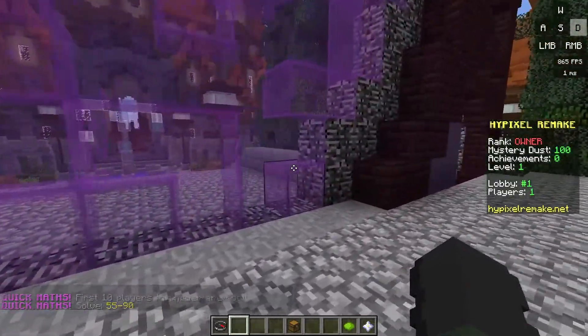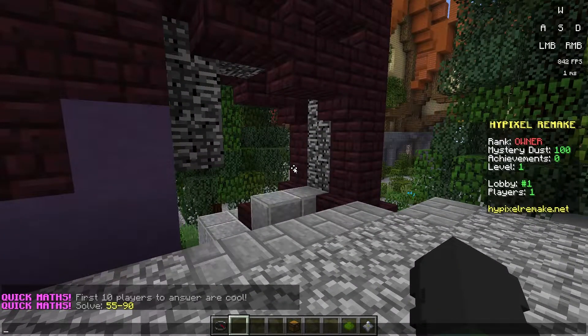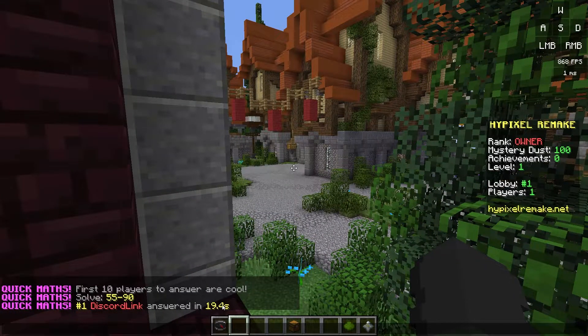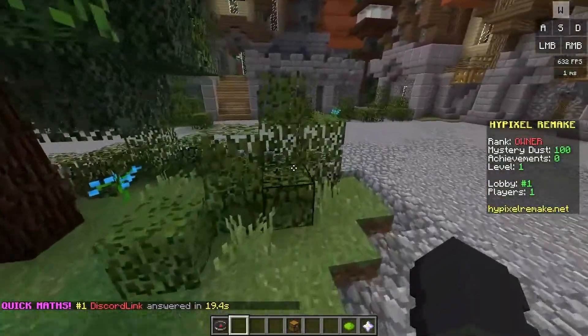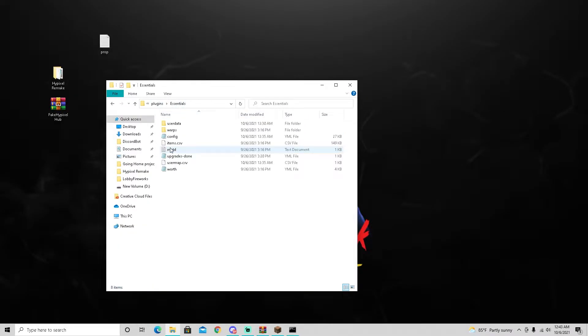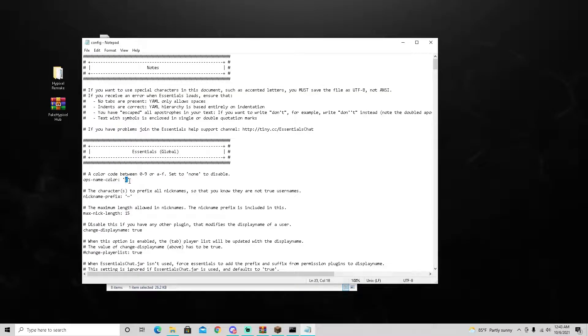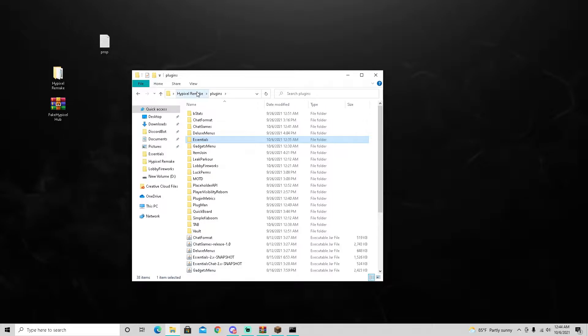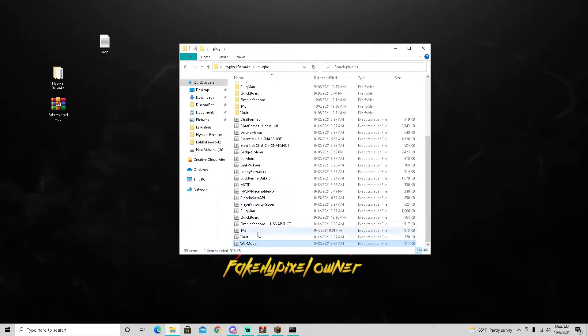I'll just ask Siri - 55 minus 90. It is negative 35, so let's type negative 35 in the chat. It says 'number one discord link answered in 19.4 seconds.' For you guys, your name is going to be dark red, so what you want to do to get it like Hypixel's color is go into your plugins folder, go into Essentials config, and change the color code from 4 to C - 4 is dark red, C is light red just like Hypixel's. Reload the plugin and the chat game should be working.